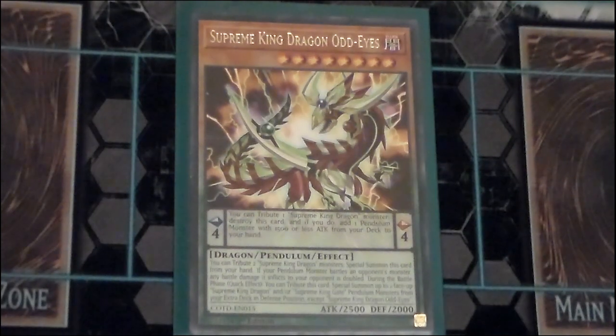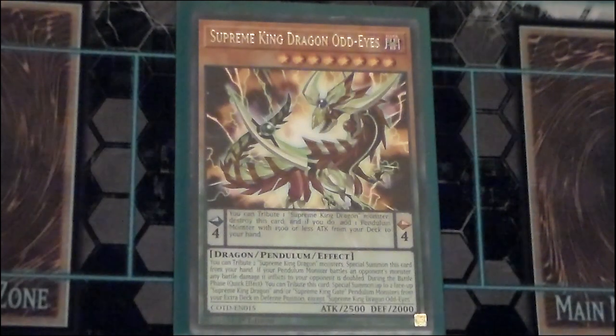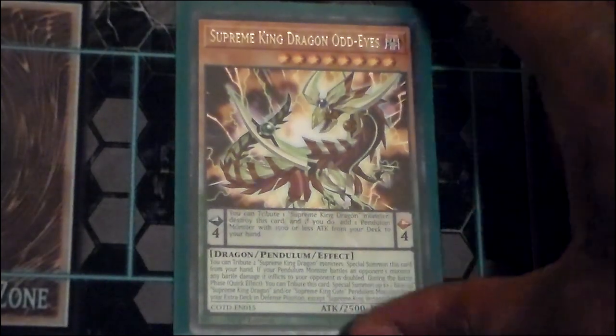One copy of Supreme King Dragon Odd Eyes. You can tribute a Supreme King monster to destroy this card, then add a Pendulum monster with 1500 attack points or less from your deck to hand — a more roundabout version of Odd Eyes Pendulum Dragon. It also doubles battle damage when any Pendulum monster battles an opponent's monster, and you can tribute it to special summon two face-up Supreme King monsters. In the pure Odd Eyes version, just keep it at one.